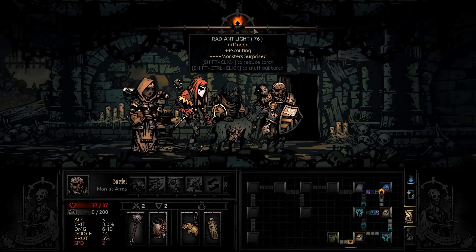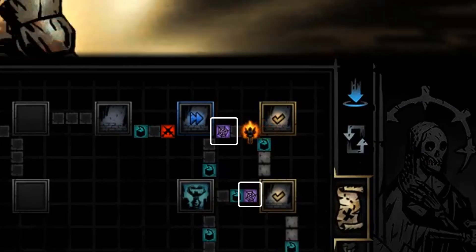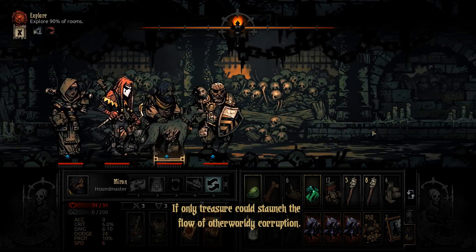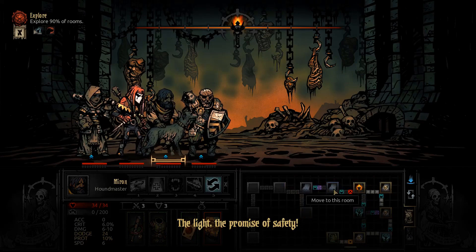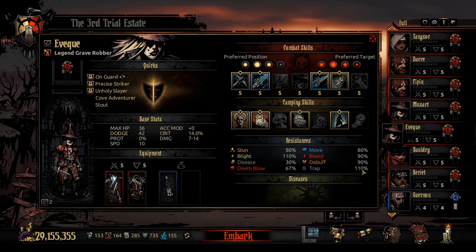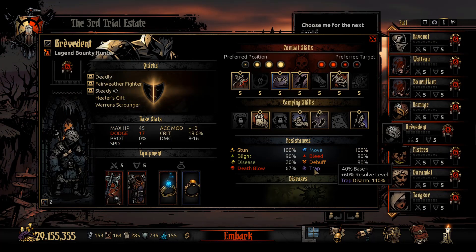Scouting can detect traps and upcoming battles. Traps are indicated by purple squares in dungeons and can typically be disarmed for 8 reduced stress, which is very beneficial — you avoid the stress and potential debuffs like a damage-over-time or a large 12-round debuff found in the Cove, which is devastating without medicinal herbs. Disarming traps should be done with good heroes; right-click to see their trap disarm percentage. Naturally good trap disarmers are Bounty Hunters, Highwaymen, and Houndmasters.